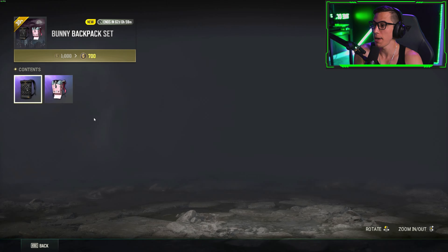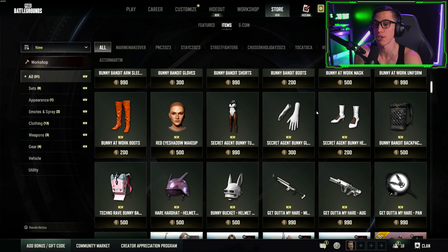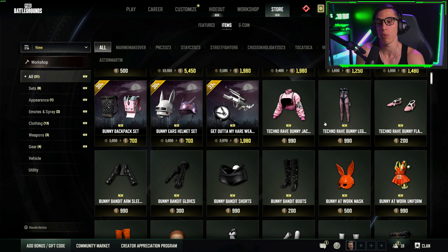The backpacks are also 700 G-coin, and you can buy individual items if you want just one specific thing. I like that they let you do that - I don't like when they force you to buy everything, so it's cool they're splitting it up.